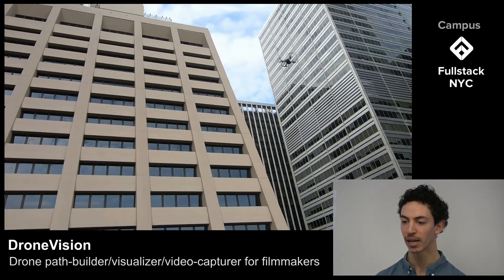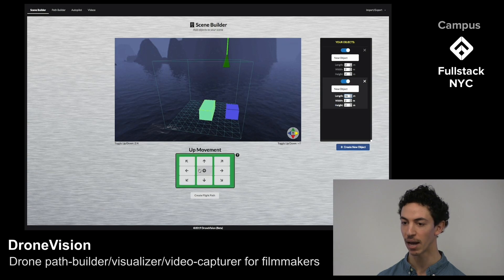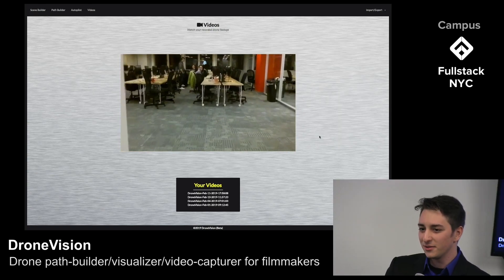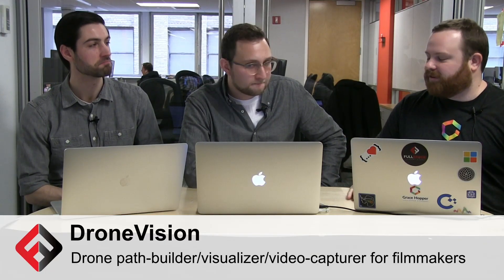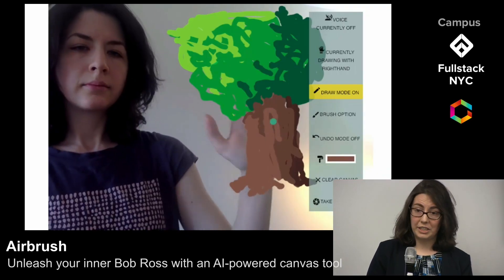We're really excited — today's demo day is the result of 13 weeks of hard work. Drone Vision makes getting the perfect shot a no-brainer by letting you map out your scene and your flight path in advance. As soon as the drone lands, Drone Vision tells the drone to stop video streaming. Visuals you get from a drone are unlike anything else, and to be able to programmatically set that up in advance is incredible.